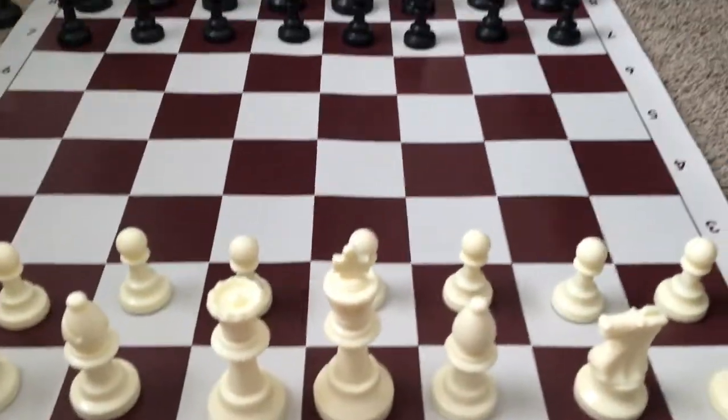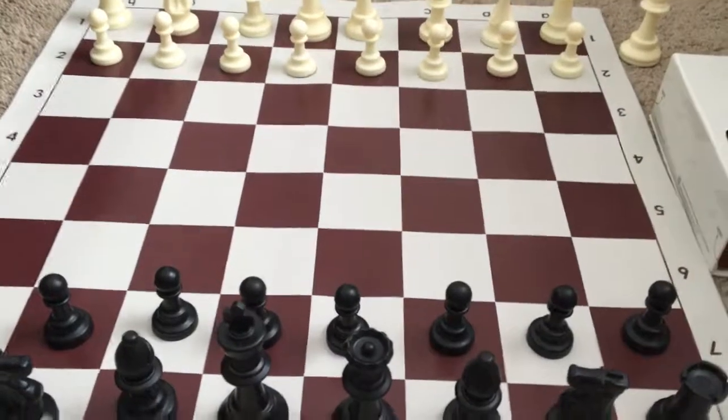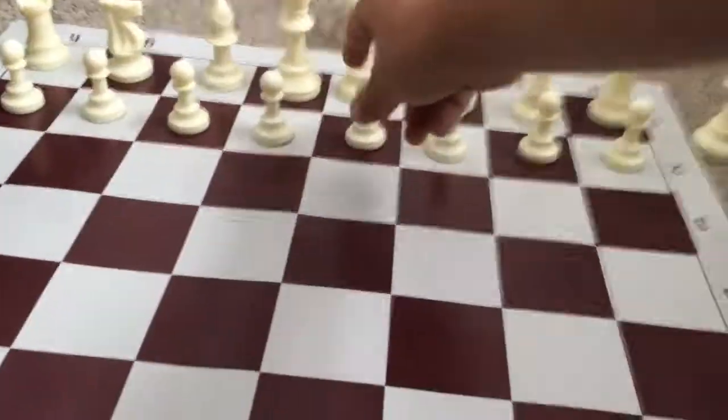Hi, it's Unlimited Chess, and I'm going to be showing you smothered mate. So for smothered mate, you would have to be black. To start off, white would go D4.